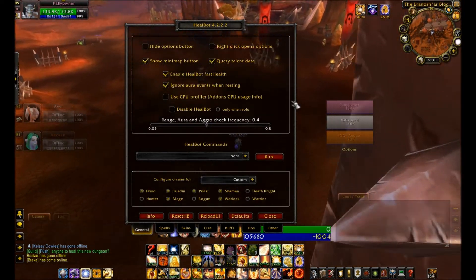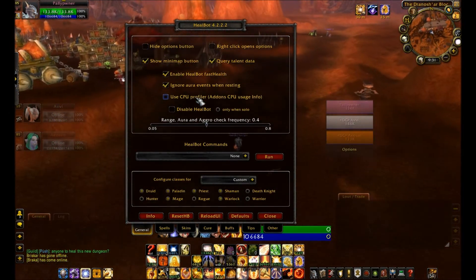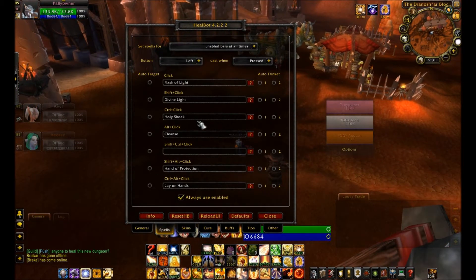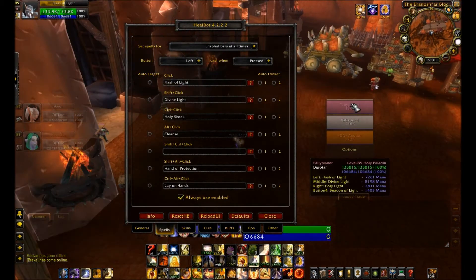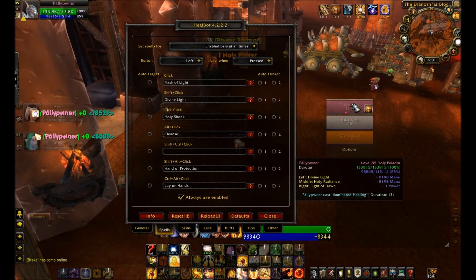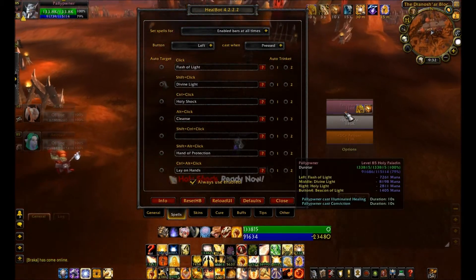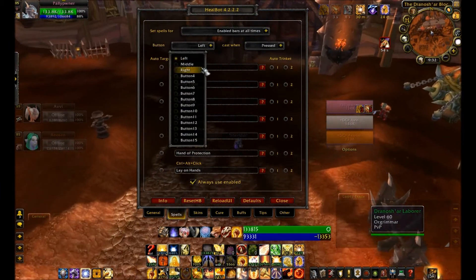First things first, go up to the General tab — really nothing there. Over to Spells, this is where you set up how you use your abilities. Most of this is default but I set up some myself. Alt-Click is Cleanse and Control-Click is Holy Shock — that was me. Divine Light was me as well. Left-Click is Flash of Light, Control-Click is Holy Shock, Shift-Click is Divine Light, Alt-Click is Cleanse, and Shift-Alt-Click is Bop — I'm going to take Bop off. Control-Alt-Click is Lay on Hands, which you can't use in PvP.